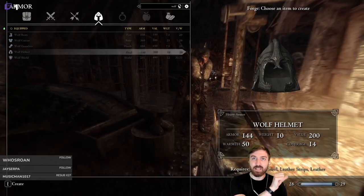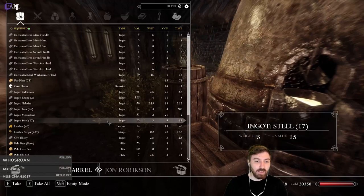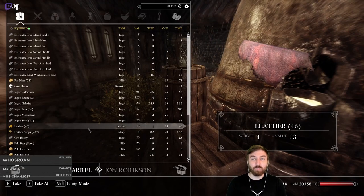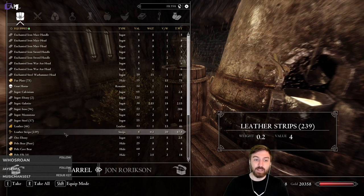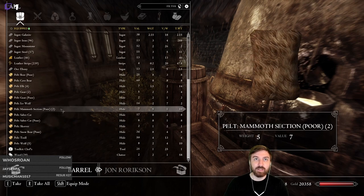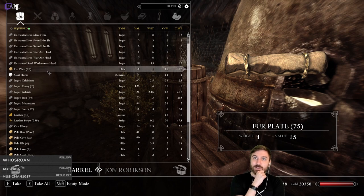Our limiting factor, as you can see here, is leather strips and leather. We have about 46 pieces of leather. In this case, we're probably going to have a lot more leather than metal. So we'll probably craft a bunch of plate bodies and then break them down, recycle the metal, to the point where we have no more leather or leather strips. We also have a bunch of pelts here that I'm going to quickly break down.